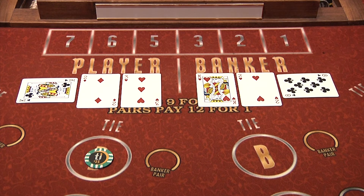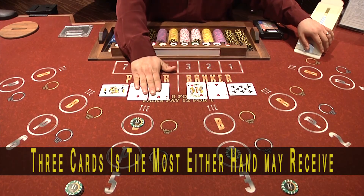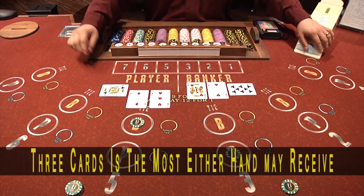The banker now has a total of zero, because the two and the eight equals ten, and ten has a value of zero in Baccarat. Players win this hand five over zero.